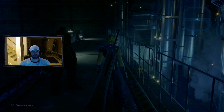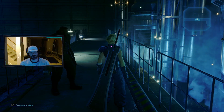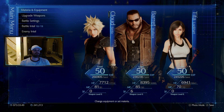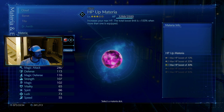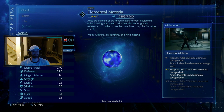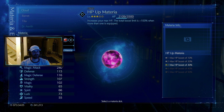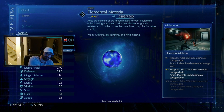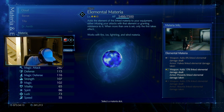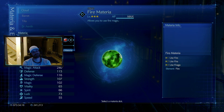We're on hard mode with the trio. Just for anybody joining midway, here's the materia build for Cloud. I'm running elemental with fire — I was using wind but this is just a good combo. You can use whatever you want; it tells you what you can use the elemental for between fire, ice, lightning, and wind. We're running fire right now.